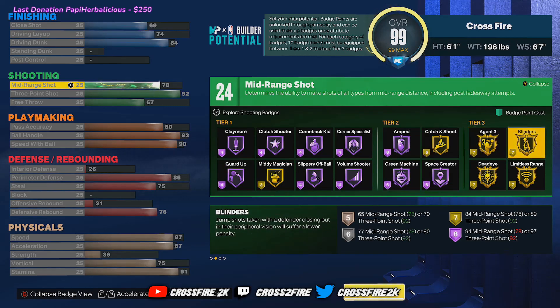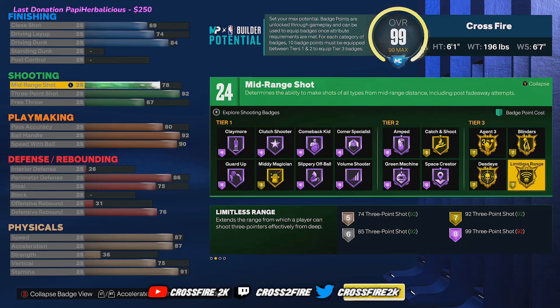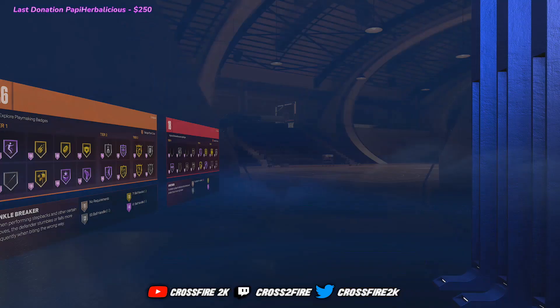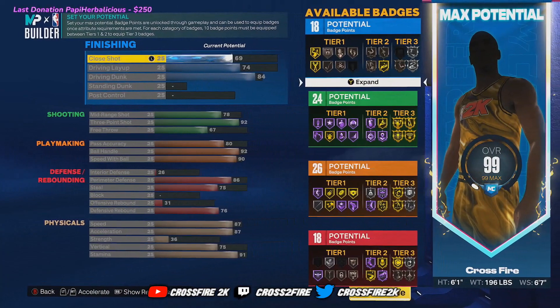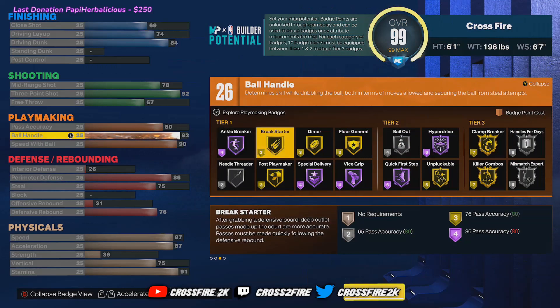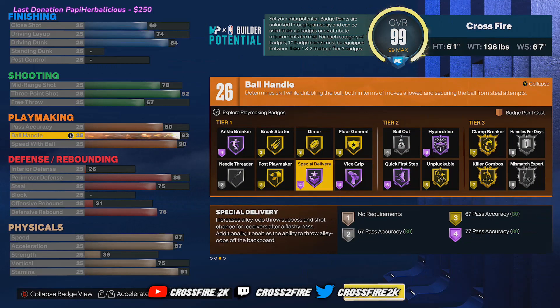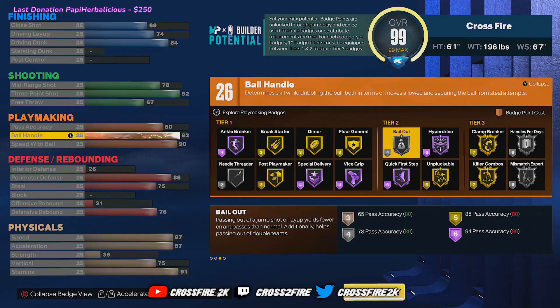This build, like I said in the intro, it's a demigod — it does everything well. It has one of the craziest badge counts I've seen on a guard. I also have two builds ready to show you in this video that are very similar. The only thing that's changed is the pass accuracy. The build on screen right now has 80 pass accuracy — that's for gold dimer, and you also get gold floor general. The other build has 75 pass accuracy, more of a twos ISO build, but they're valid anywhere: twos, threes, stage ones.